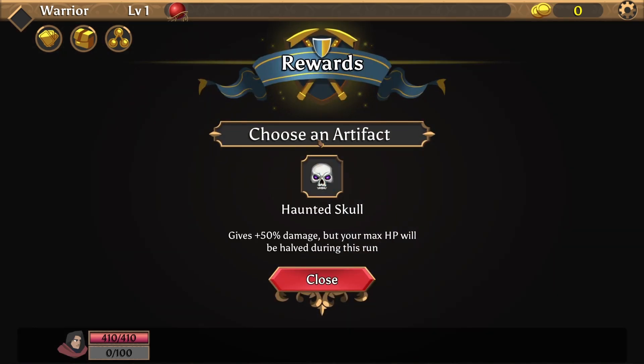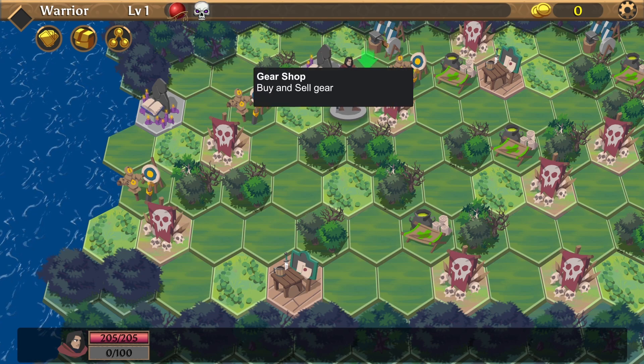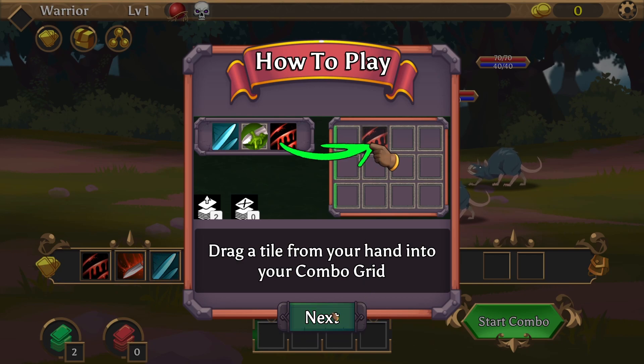Plus artifacts — choose an artifact. Haunted Skull. We just learned about it. Gear shop — we do not possess any money. So it's time for the long-awaited enemy encounter. I deviated from the path purposefully because I just wanted to check out all the other encounters. Drag a tile from your hand into your combo grid, then click the Start Combo button to begin your combo attack.